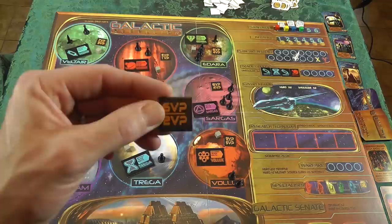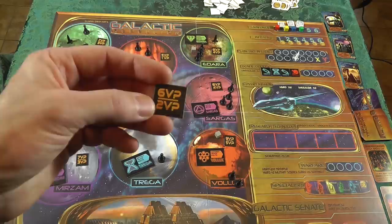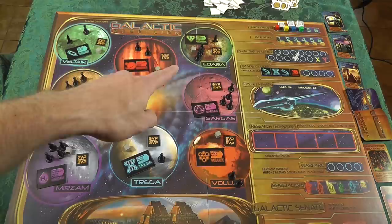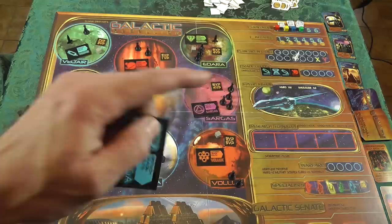You're going to have victory points that are blindly seeded in without you knowing what they are. It's going to tell you that if I end up with the majority on that planet during the scoring phase, I'm going to get six victory points. If I tie or I'm in second place, I'm going to get two. They range from nine, five, eight, four, eight, four, five, one, seven, three - so these will be seeded in, obviously telling you the value.